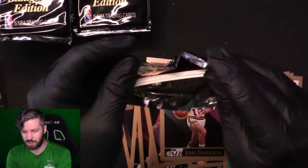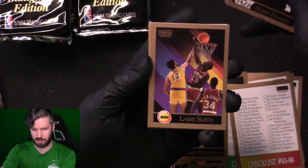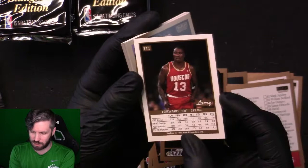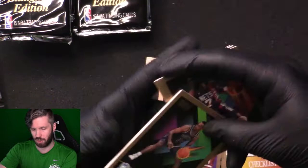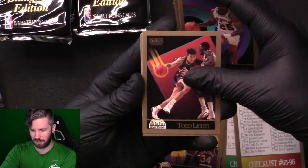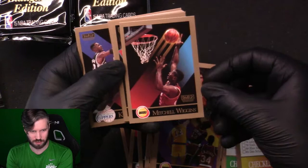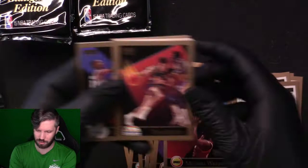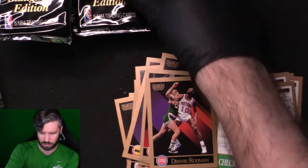I was expecting more centering issues and more damage to these cards. John Paxson, Bobby Hansen. Larry Smith — the error on the back has his weight listed as 215 pounds instead of 251. Isaiah Thomas, Larry Bird, Pete Myers, Tony Campbell, Cliff Robinson, David Wingate, Todd Lichty, Mitchell Wiggins — the photo on the front is actually Otis Thorpe rebounding. The corrected version shows him holding a ball versus a defender, so this isn't even Mitchell Wiggins — it's Otis Thorpe. Kevin Duckworth and Dennis Rodman.